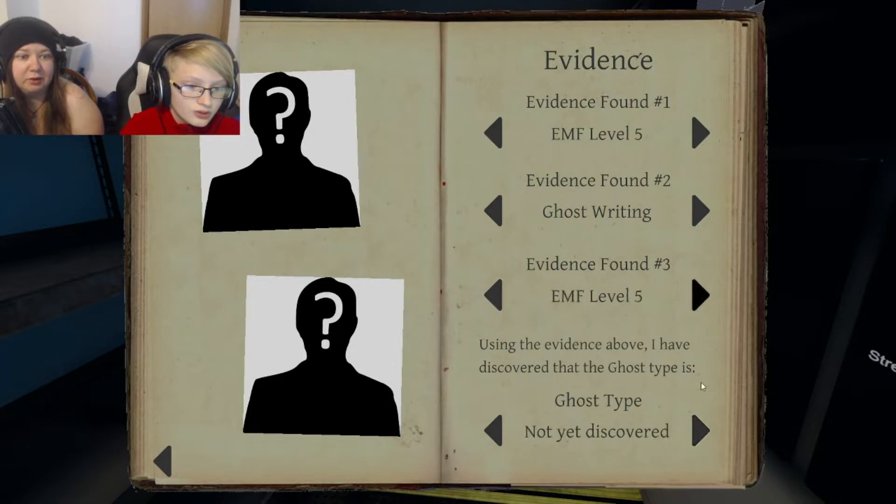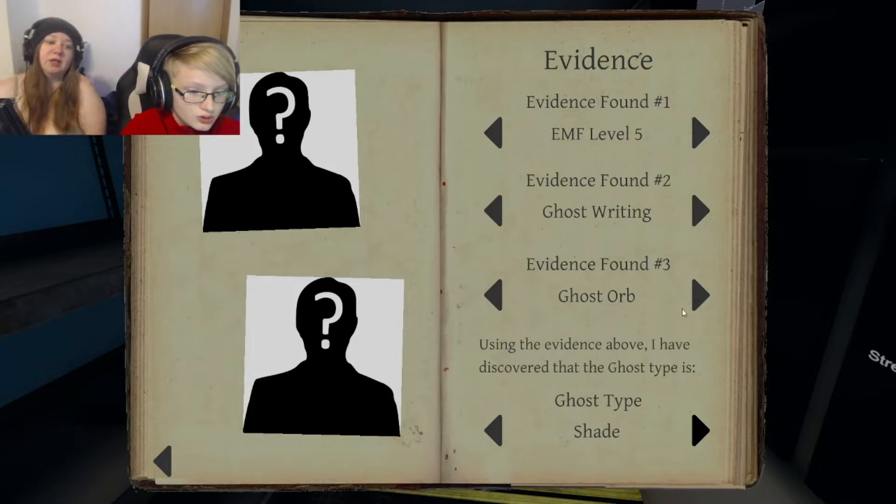Now go into the van. EMF five is evidence — EMF five and also book writing. So EMF level five and ghost writing. Now we just need one more thing. Shade or an Oni. Let's see what we need for that. We already got EMF five. Is Spirit Box one of them? Spirit Box, then Oni. Spirit Box, fingerprints, or ghost orb. Look at your camera — do you know how to do that? The computer.